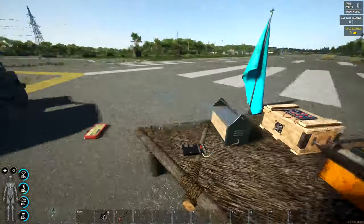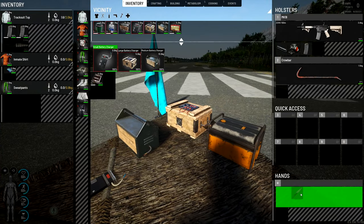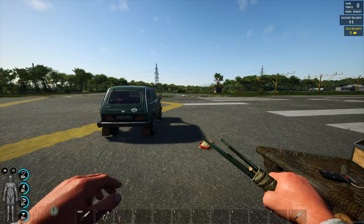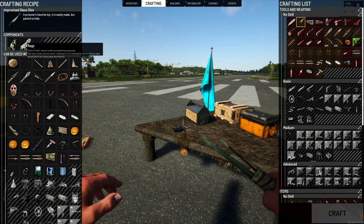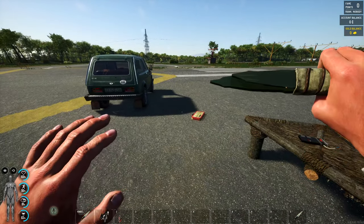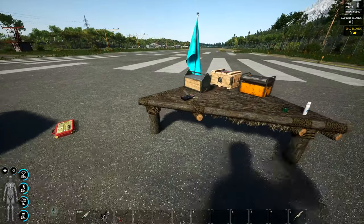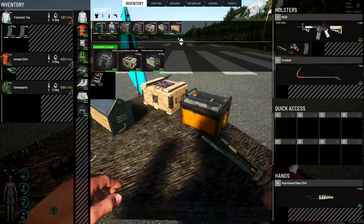Also today we got an improvised glass shiv, which is pretty cool — it's a craftable item. All you need to craft it is a glass bottle, a rag, and then something to smash it all together with. It looks quite cool, I have to say, so you can now be a proper prisoner and shiv someone.